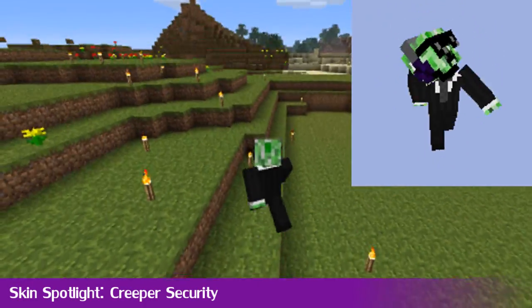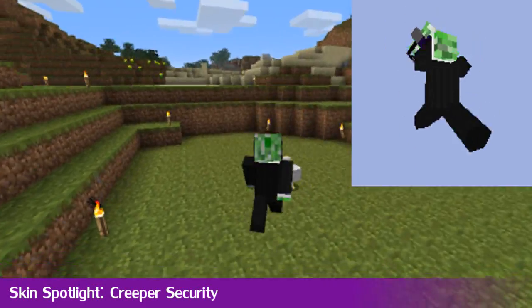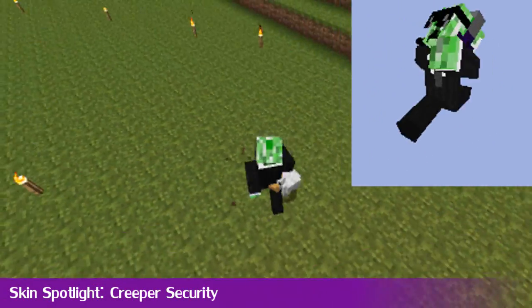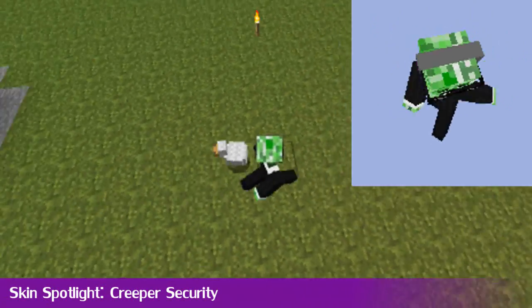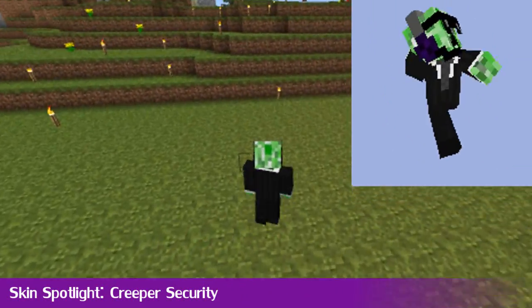It's time for the Skin Spotlight. This week's skin is the Creeper Security skin, and this is on the Skin Decks — links in the description. So if you want a security guard, I don't know if you do roleplay or something, you can keep the chickens out of the land like I'm doing.